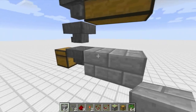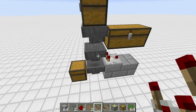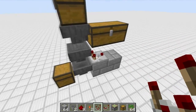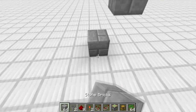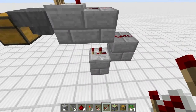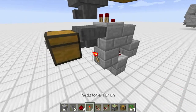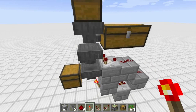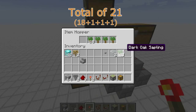Once your hoppers are in place, put a block below and behind the very bottom hopper, then place a comparator there — it identifies an item in the middle hopper. Add a redstone line, a block one step down, another redstone on that. Place a block underneath with a repeater set to the second tick — right-click it once after placing. Add a block in front of that repeater and a redstone torch there to prevent items from passing through.